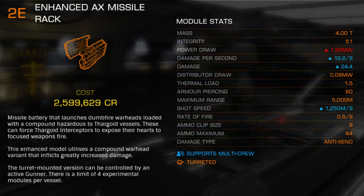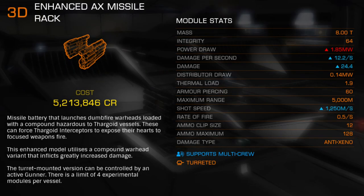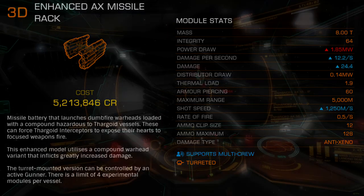The enhanced AX missile platform attempts to address these issues by increasing the overall missile shot speed to a record-setting 1250 meters per second, making this dumbfire missile the fastest in the entire game. It feels like a shock cannon when fired, as well it should, because these new AX rockets are a full 50 meters per second faster than the shock shells. The fire rate and magazine size are both lower than the shock cannon, as is the heat load per shot fired, placing a greater emphasis on precision and shot timing — neither one of which are attributes of a turret mount.